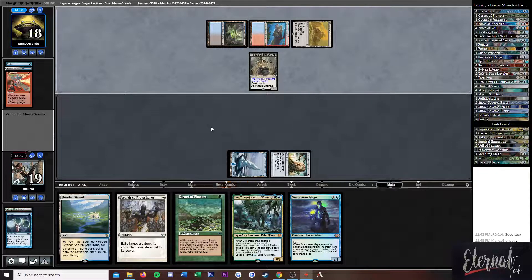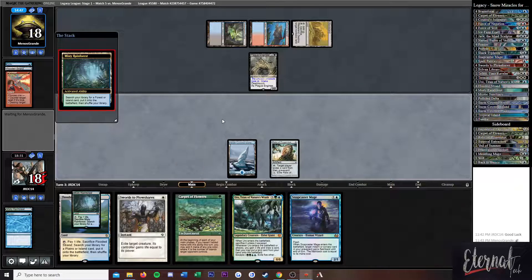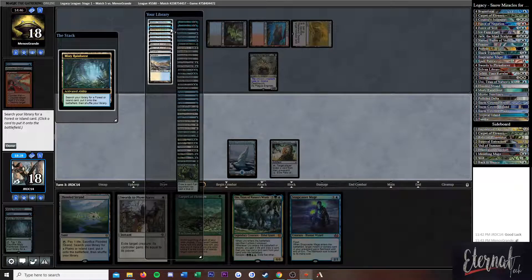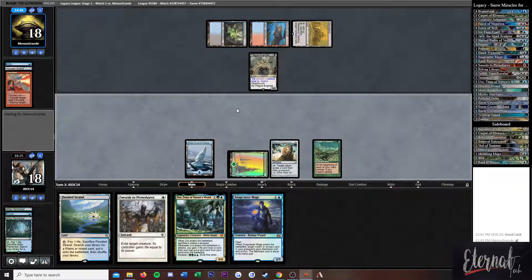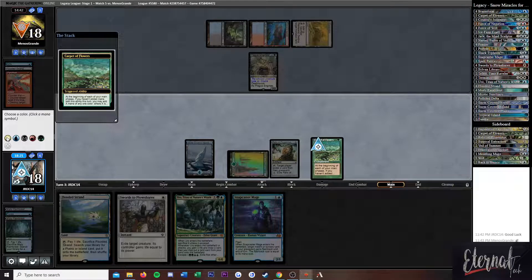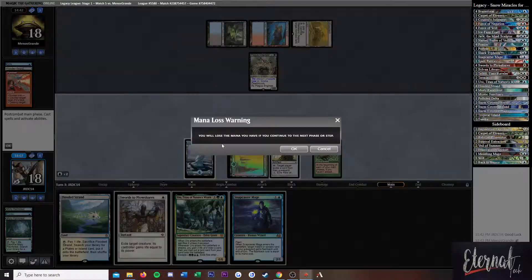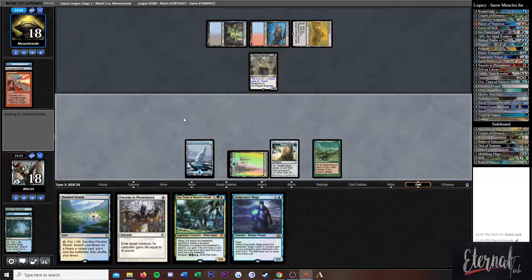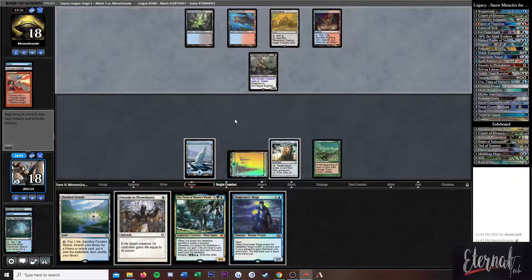Now that is an aggressive line — an aggressive stance to take against my mana base, and I like it. I'm a big fan of that. I really mean it — I think you're taking a super aggressive stance and it's wonderful. I will use Carpet of Flowers, make blue mana, and just pass the turn. I was going to try to kill this now but I don't think I want to — I don't think we're there yet.